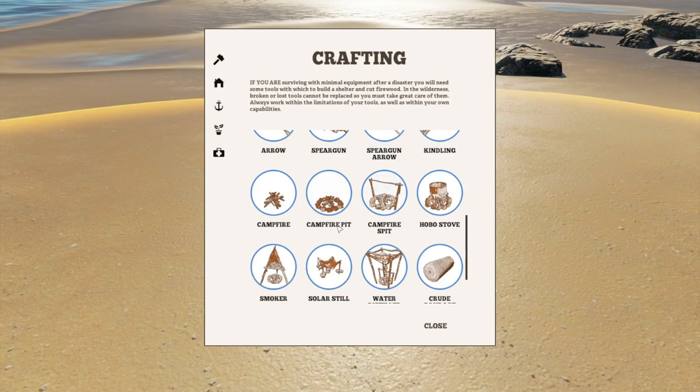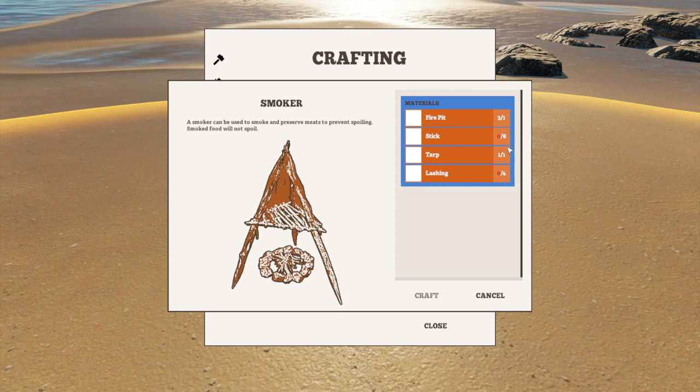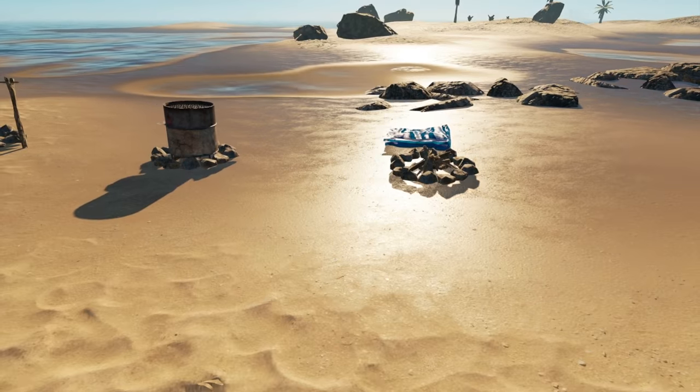Last but not least is the smoker. The smoker is used to preserve meats and prevent spoiling — smoked food will not spoil, and it also allows you to cook multiple pieces of meat. This is my favorite precisely because it prevents spoiling. Other food, once cooked, will spoil, so this is pretty much the only thing I cook with once I've found a tarp. The recipe is: fire pit, six sticks, four lashings — all easy to come by — and the tarp. This is the best one by far.